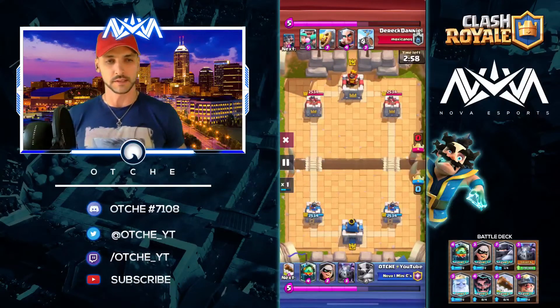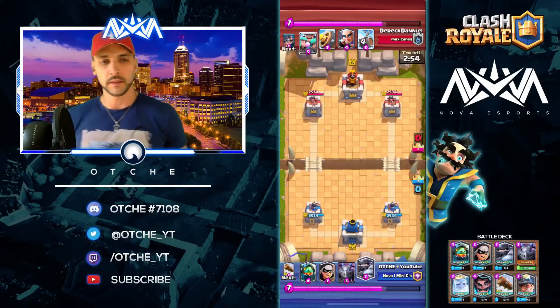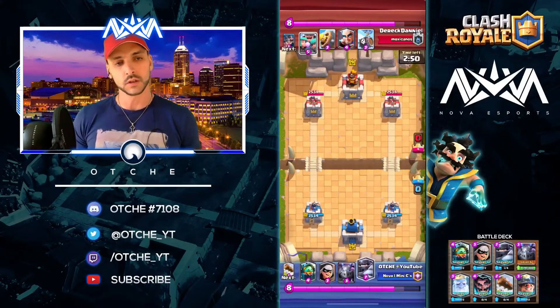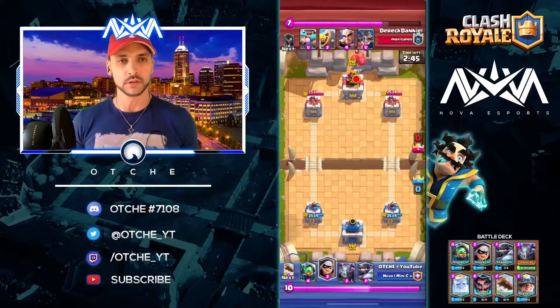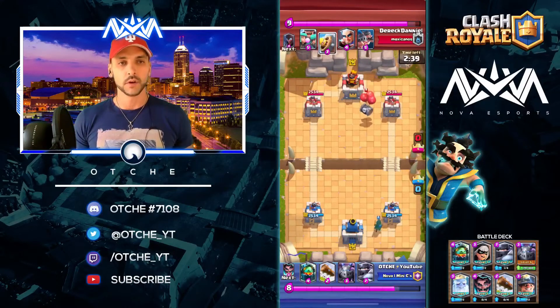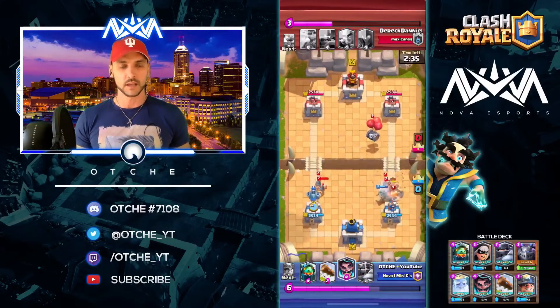I hope you guys can have some luck with this deck. Play passively in the beginning and focus on the counter push. When you have Inferno Dragon still alive, the Bandit that might be alive, and the Mega Minion, you just get so much value and can do a really good job. In this case I'm facing the Royal Hogs, and it's like a split push Royal Hogs situation.